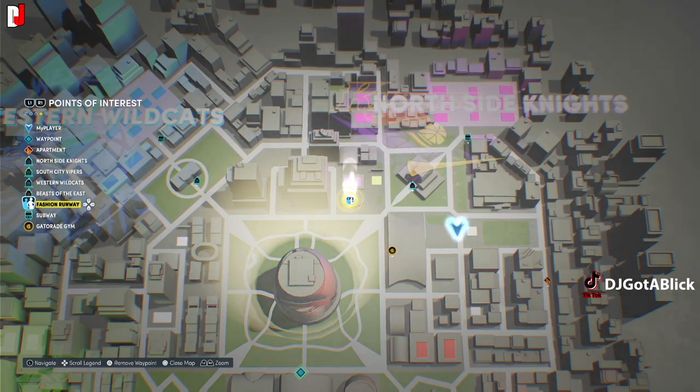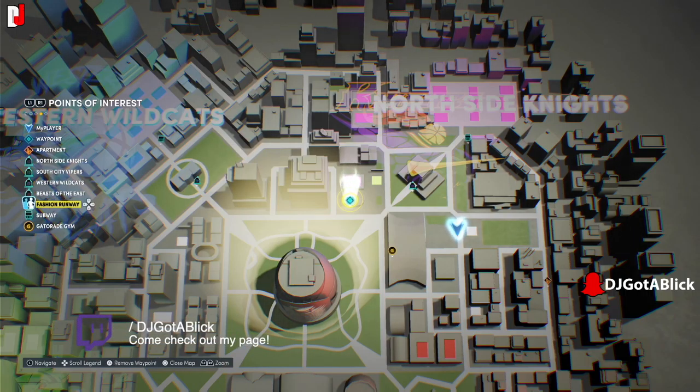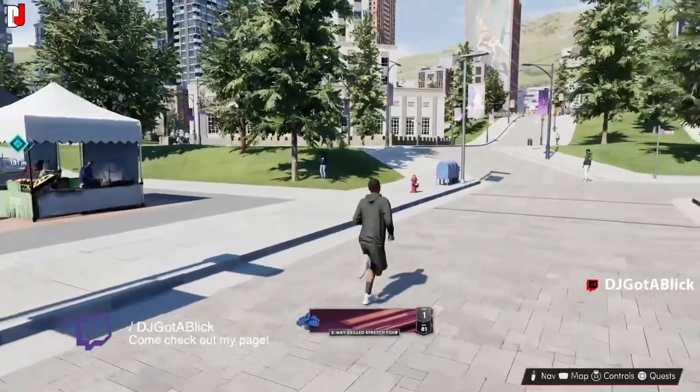Down here you have your apartments at the top — that's telling you what the waypoint is. They also added some new things with quests like the gym rat race and others that are kind of in your menu. What you want to do is just go to them and you can set a waypoint on them, like the fashion runway, which is something I have to do for one of my quests coming up. If I wanted to go there, you just go to it.